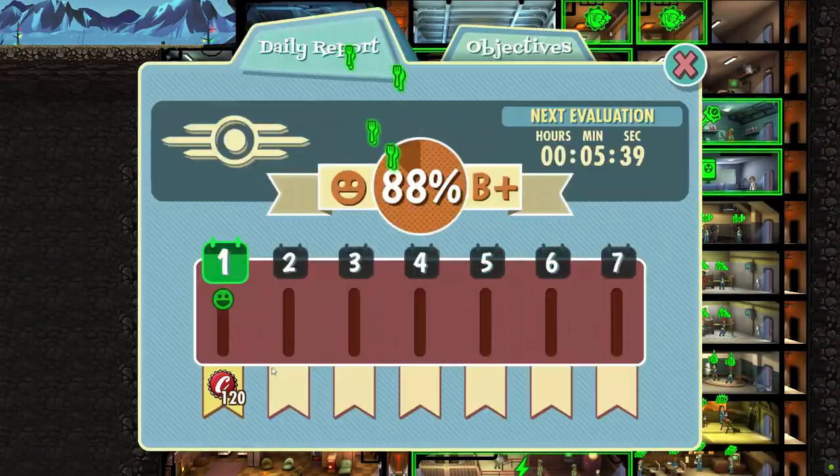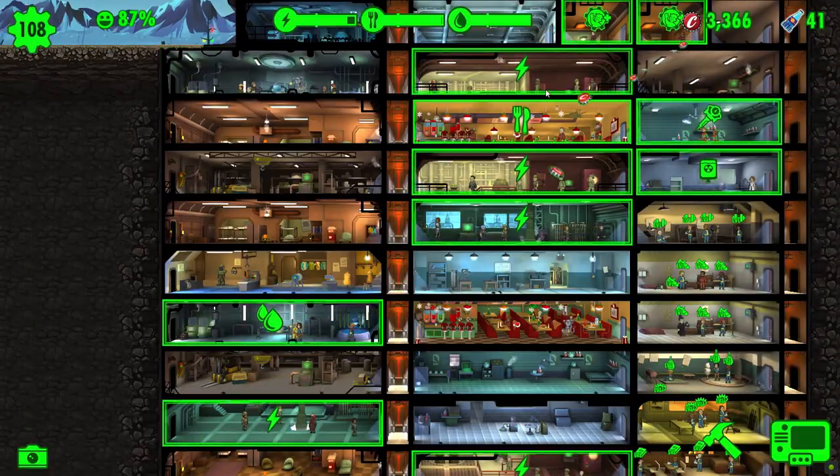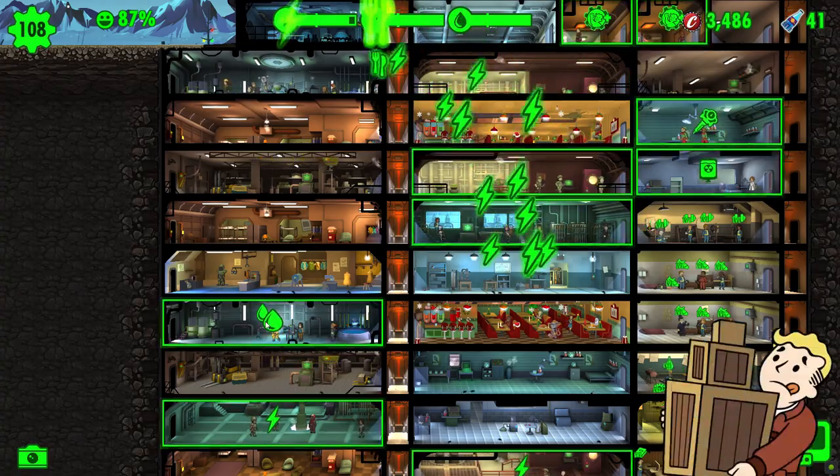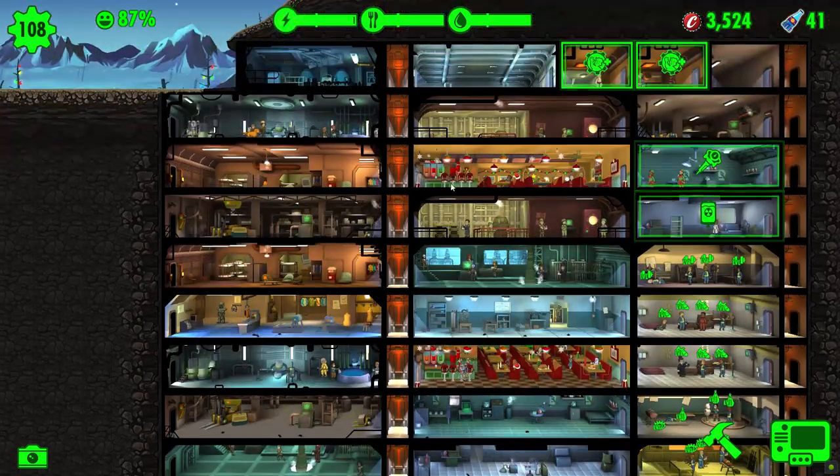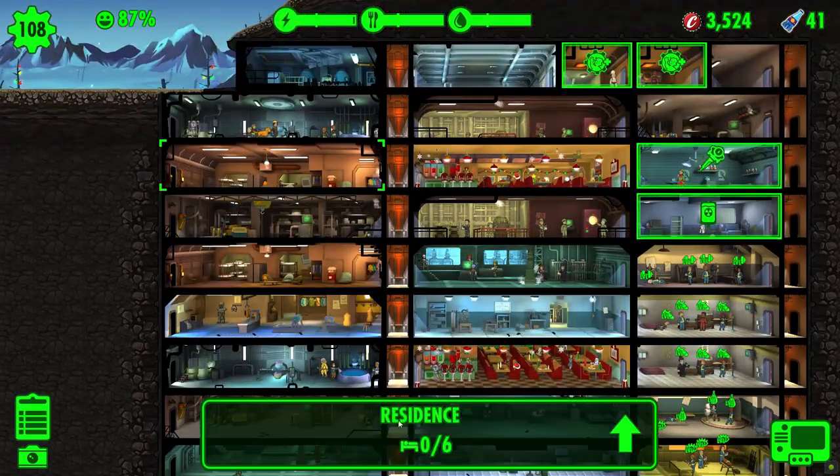Welcome to episode 39. Today we rescue Santa, have Deathclaws, and finally get that Nuka-Cola bottling plant to three wide. We expand it to the full maximum size of a room possible.